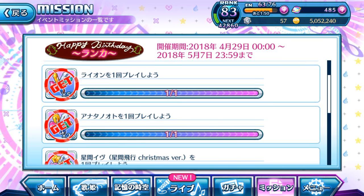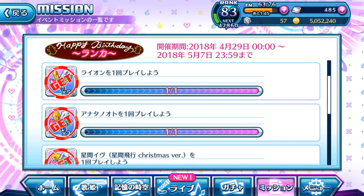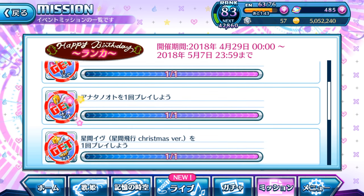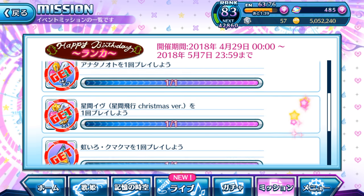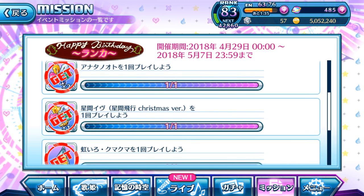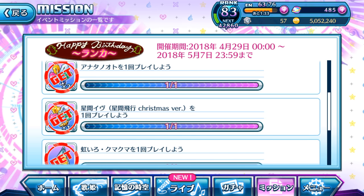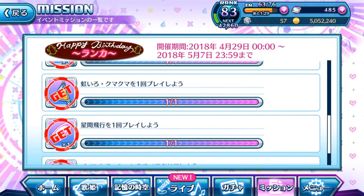Or rather, play smart. All you have to do here: the first one is play Lion and clear it once. Play Anata no Oto, play it once and clear. Seikan Hiko — or rather Seikan Eve, the Seikan Hiko Christmas version — play it once and clear. Nijiro Kuma Kuma, once and clear.